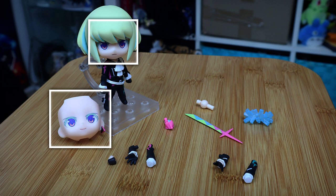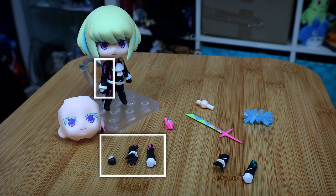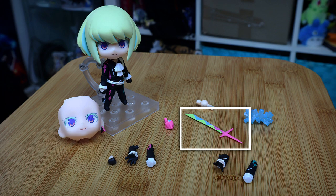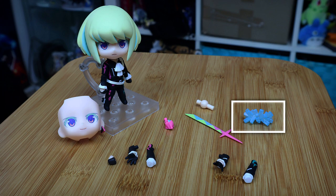Leo has two faceplates, three right arms and hands, three left arms with two hands, a fire effect piece, his sword, and ice handcuffs.